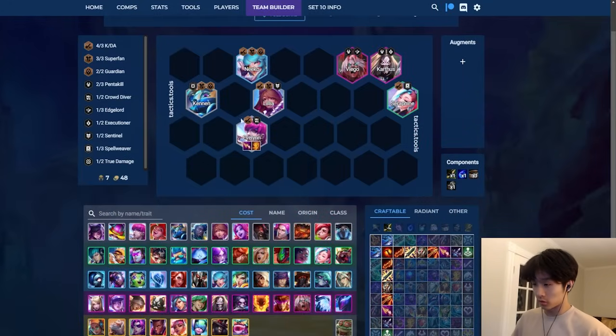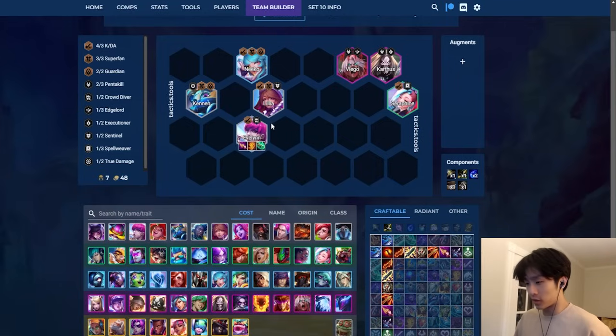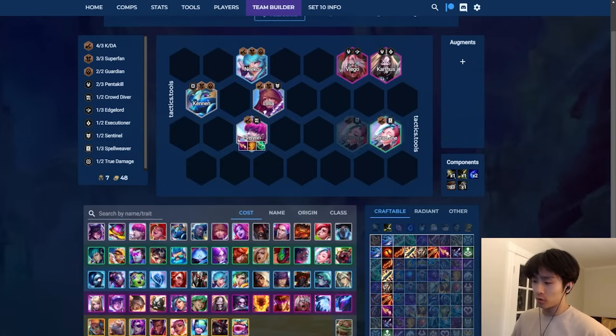Two crowd-diver is a viable trait because they buffed it this patch - she's strong with two crowd-diver and does a lot more damage. You just pivot this into Seraphine re-roll if the spot is good for it. I don't think I need to go too much into Evelyn since she basically only has one opener and those are basically the only two comps you want to look for with this opener.